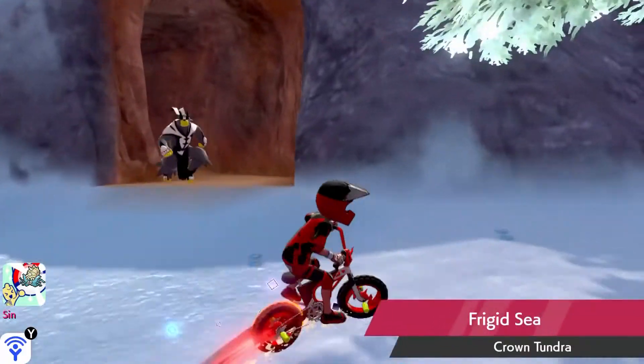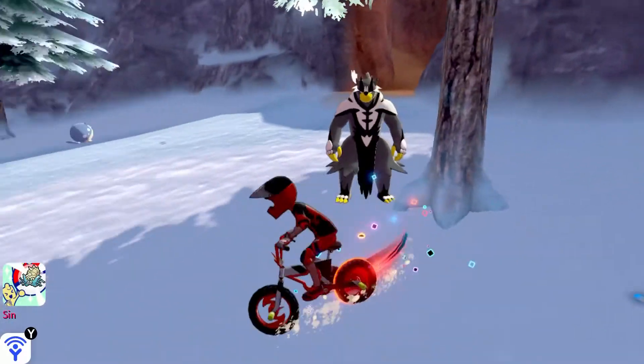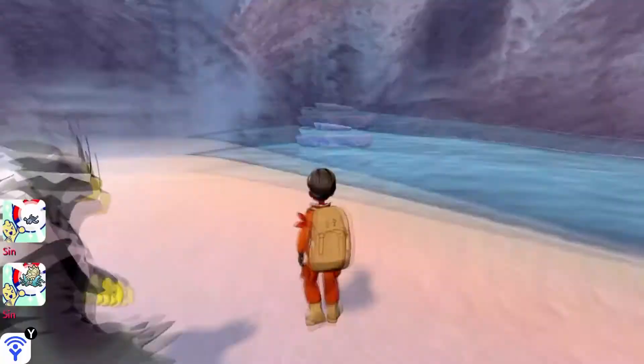The Frigid Sea can be found in the Crown Tundra right here if you look at the map. Go here and head over to this water section. Once you get here, follow the path up until you find an entrance to a cave.